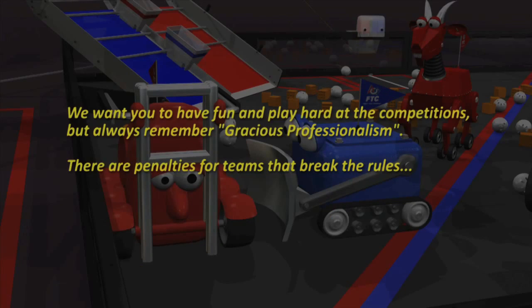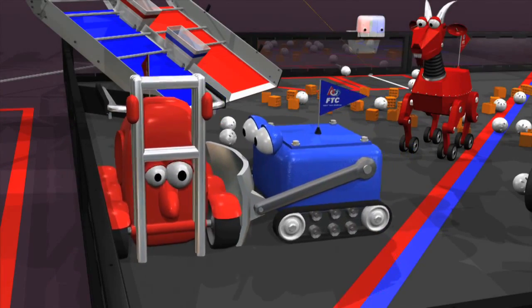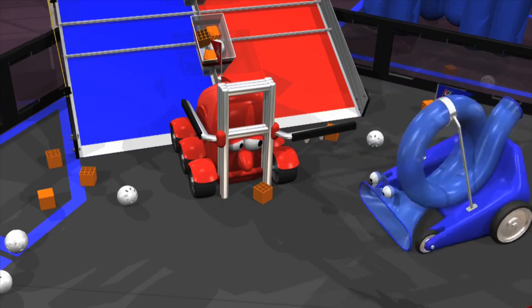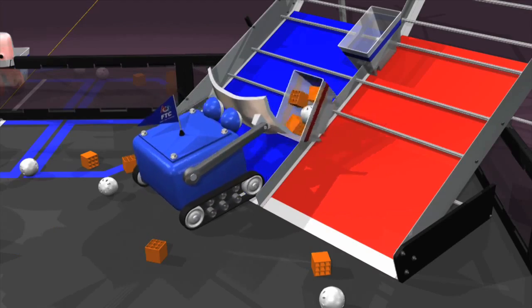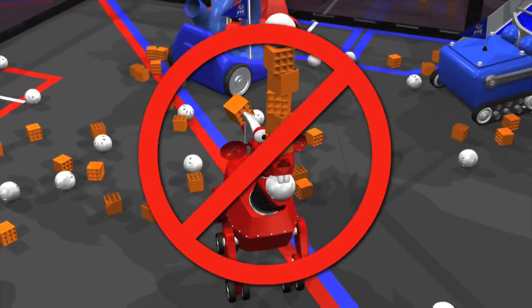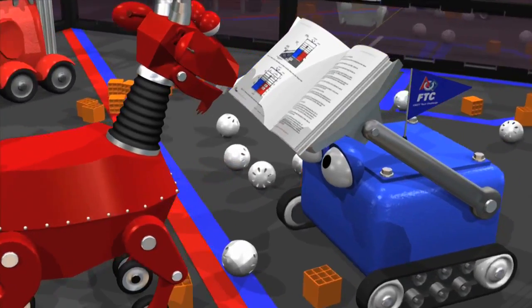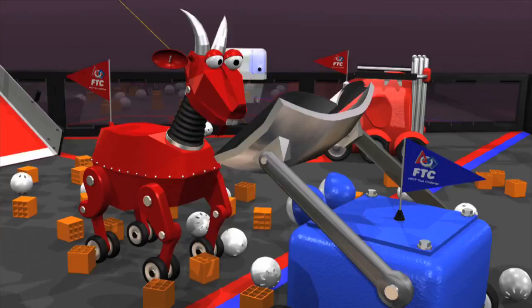We want you to have fun and play hard at the competitions, but always remember gracious professionalism. There are penalties for teams that break the rules — for example, pinning another robot, blocking access to the mountain or floor goals, tipping over an opponent's goal, and controlling more than 5 game pieces at a time. Please read both parts of the game manual and follow the Q&A game forum for the complete rules and penalties for First Rescue. And again, remember your gracious professionalism.